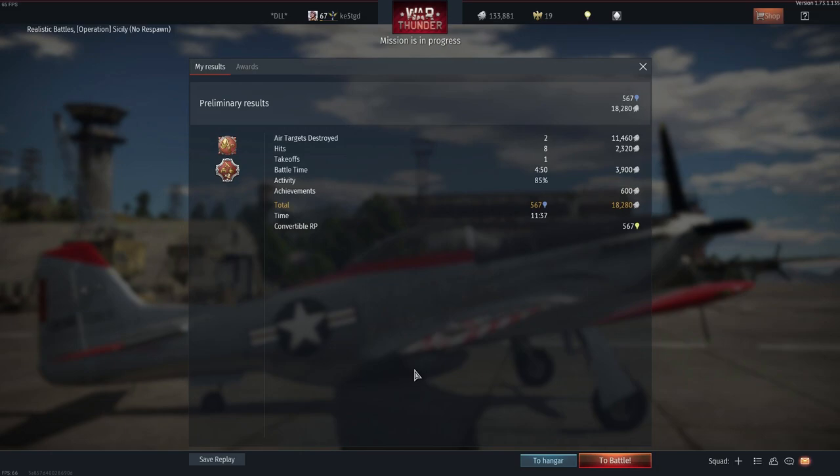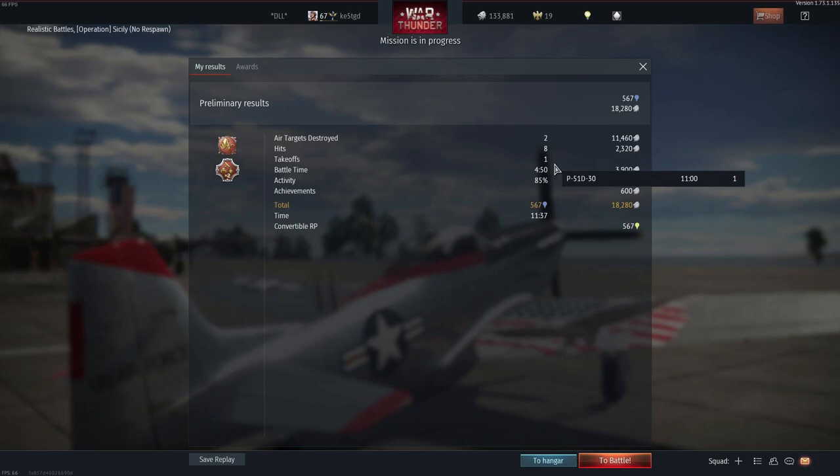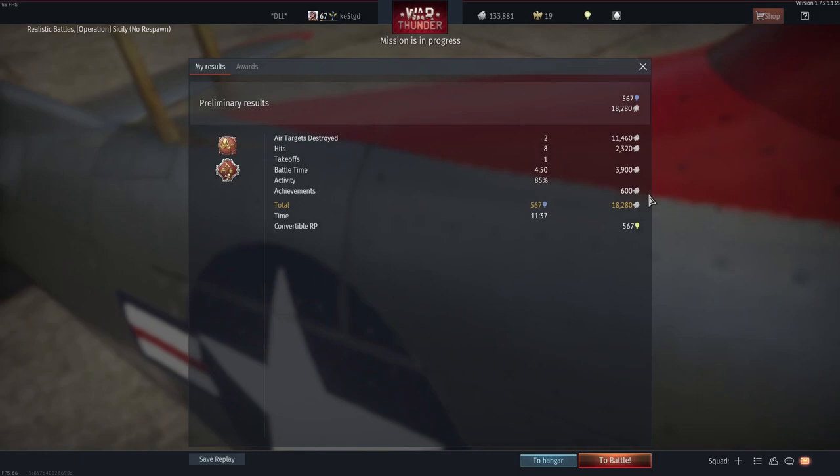This looks like a pretty regular result screen, but in it lies the secret to easy, fast silver lions. Let's look at this: two air targets destroyed, a couple hits, a takeoff, 4 minutes 50 seconds of game time, and 18,000 silver lions.